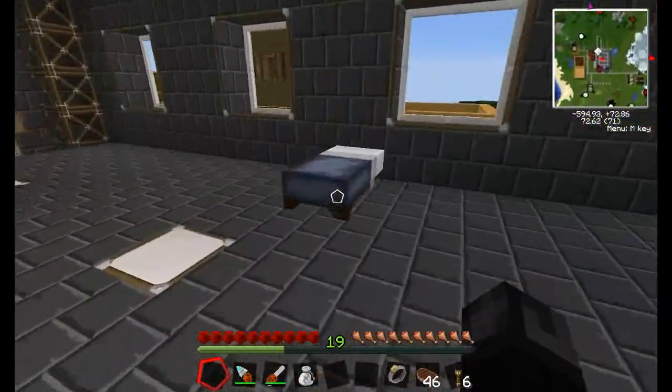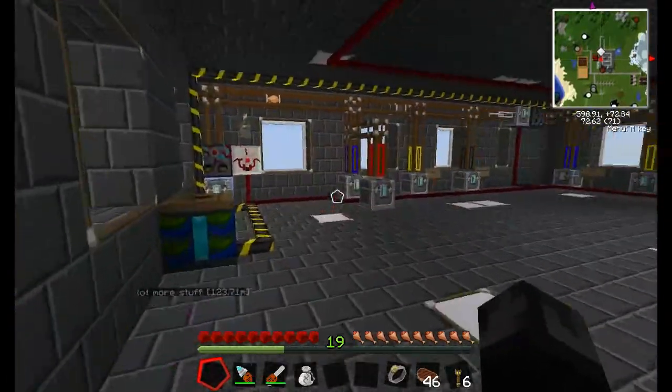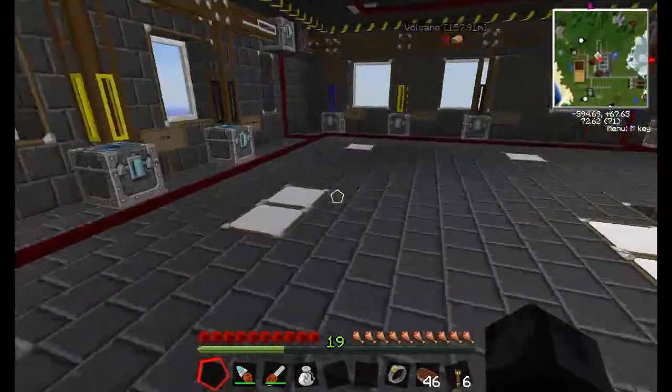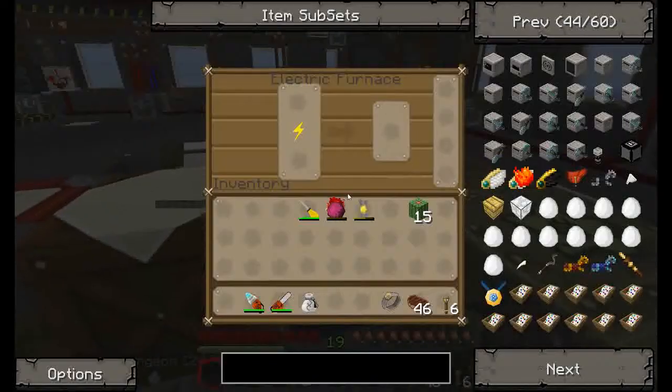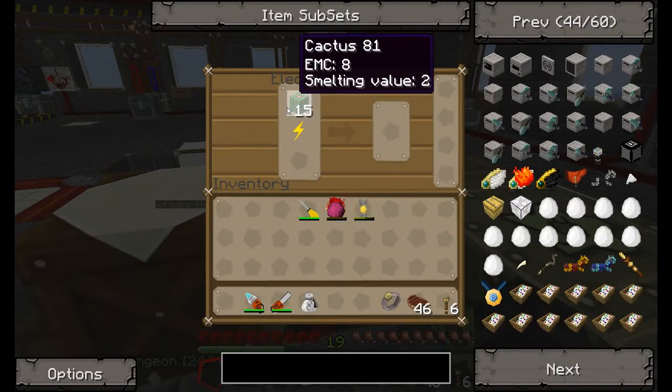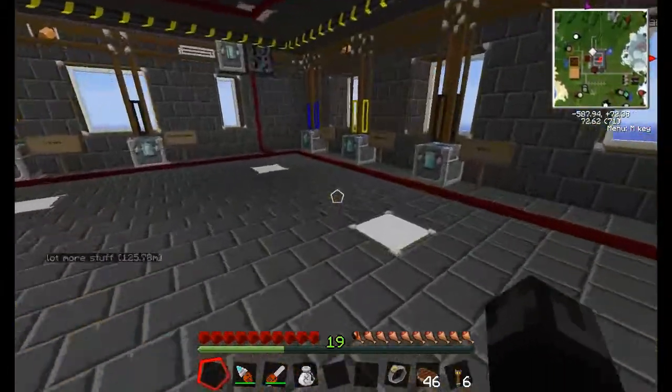Alright guys, it's the next day. I've had a nice little sleep — it was three days since I slept, so I may have been acting a little unlike myself, but I'm better now, back to normal. We're gonna make this luma stuff, so I'm just gonna cook up this cactus and it's gonna turn into some dye. While we do that we're gonna grab some of the stuff that we need.